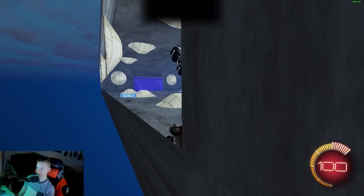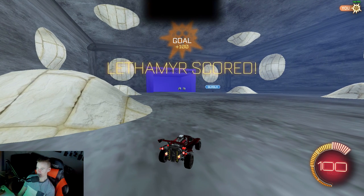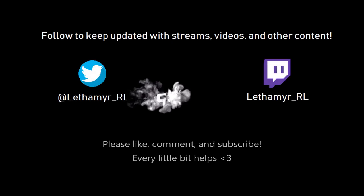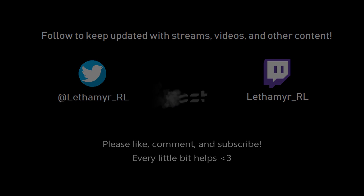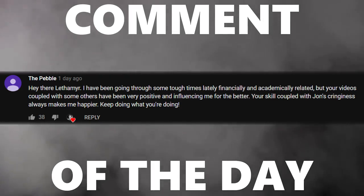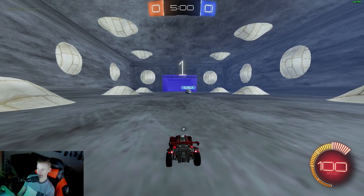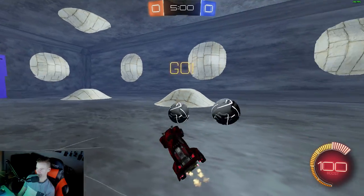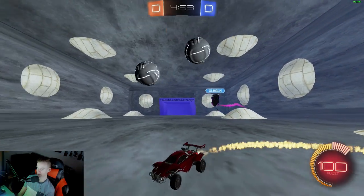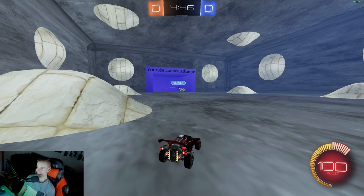He made this double ball. What, what's a shot? What, no? All right, so welcome guys to another — we want to call this like a team effort between the two of us. So I made this thing called a custom ball arena. You'll be seeing a lot more of it with different ball shapes. But he made this double ball. What, what's a shot? What, no?